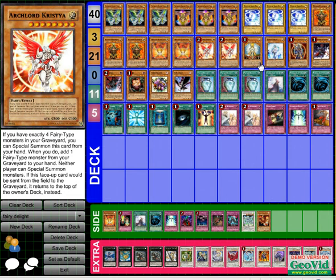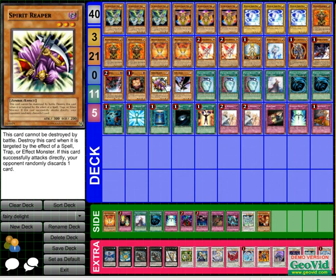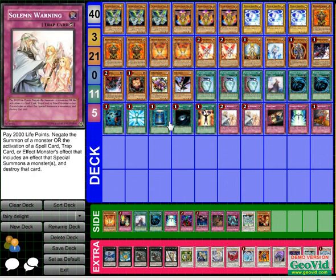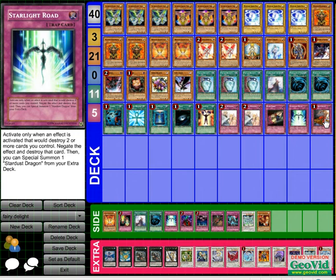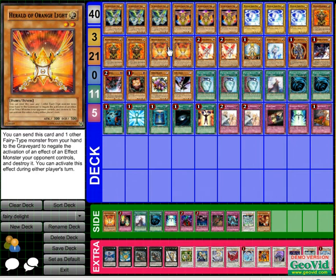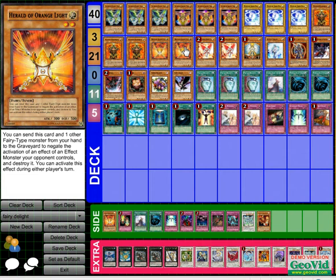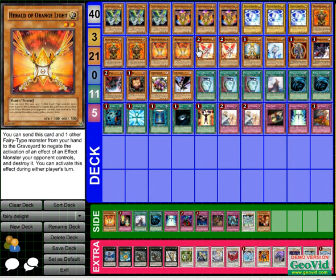I run two Archlord Kristyas, Honest, Valer, BLS, Gorz, Trishula, Sangan, Spear Reaper, DD Crow — I'll talk about all the cards later. Three Pot of Duality, one Card of Safe Return, two MSTs, Reborn, Book of Moon, Mind Control, two — I don't like Solemn so that's why I'm running Dark Bribe. The two Orange Lights: if you draw a Venus and you already used the first one, you can keep it. This card negates almost every effect of any monster — Gorz, Veiler, Pyramid Turtle if they're running Zombies, Brionac — the list goes on. Honest is obviously there since they're all Light.